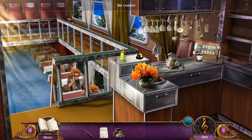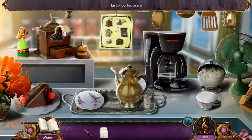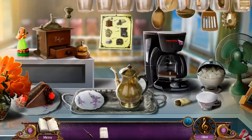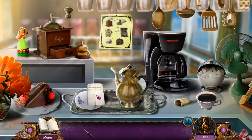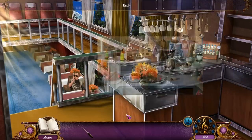We have a couple of puzzles in a row right here. First we're making coffee: beans go in the grinder, then you grind the beans up, put the beans in the coffee maker, put water in. So anyway, we have coffee now. And we put the note right here.